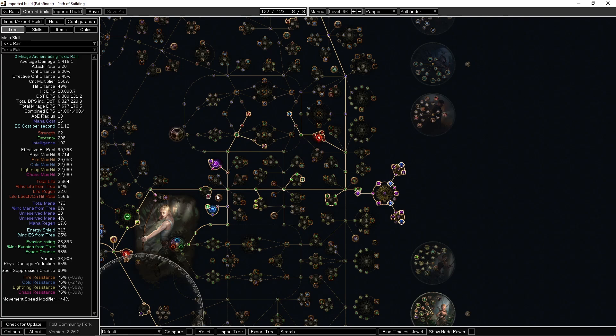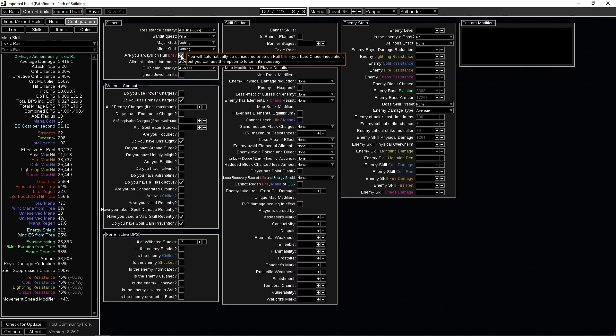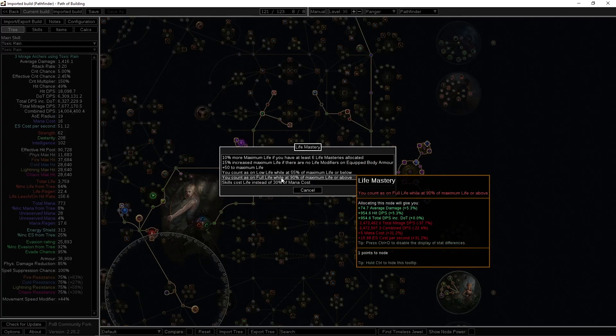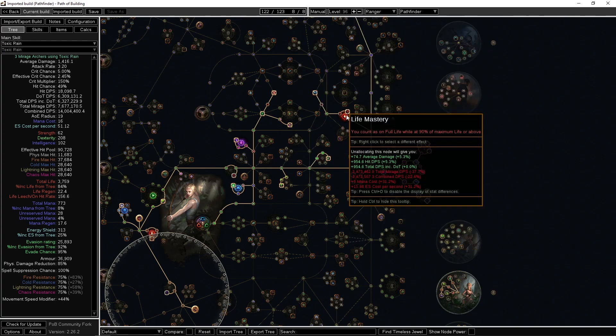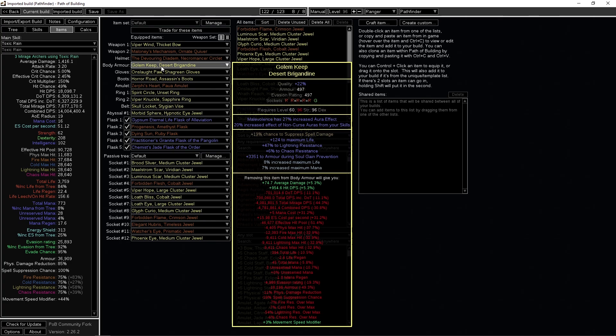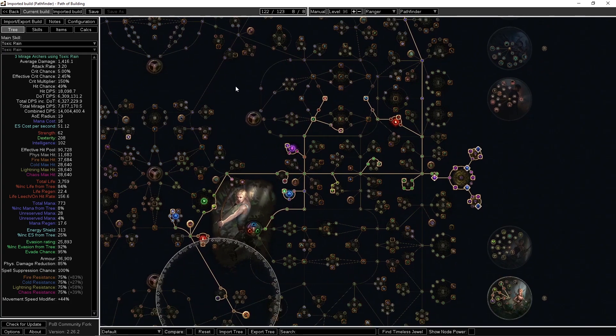If you path over to Master Fletcher, you'd probably have to remove some life nodes. The only reason I was using a certain node was for energy shield to cast Determination — if you use a chest with energy shield and evasion as the base, you wouldn't need it. For spell suppression, I currently have only 90%, but with the plus 10% at full life node you'd be at 100%. With our strong recovery we're pretty much always at full life, and you can also take the mastery 'count as full life when you have 90% maximum life.' Alternatively, you can get the extra 10% spell suppression from gear, like upgrading to tier 1 on your body armor.